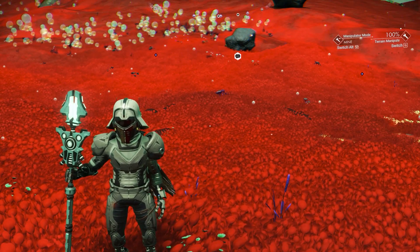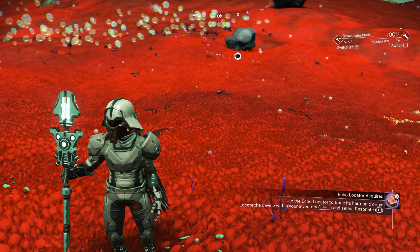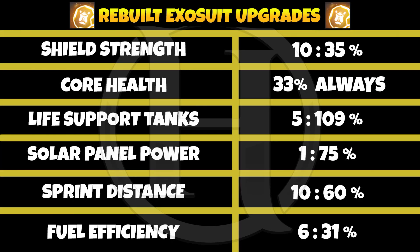What is the minimum and the maximum stats for the new upgrade? The new rebuild exosuit upgrade actually has 6 stats. It has shield strength with a minimum of 10 to 35, core health which is always 33, life support tank with a minimum of 5 to 19 maximum, solar panel power 1 to 75, jetpack from 10 to 60, and fuel efficiency 60 to 31%.